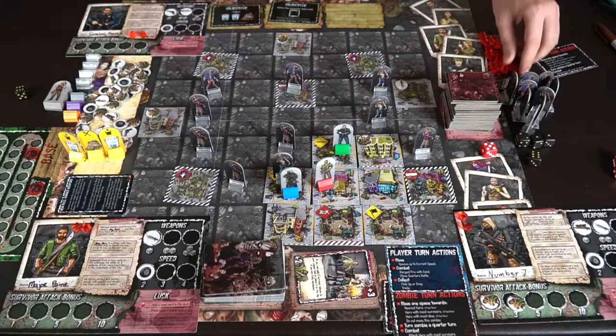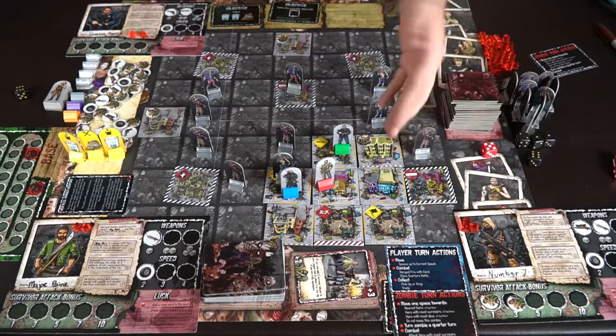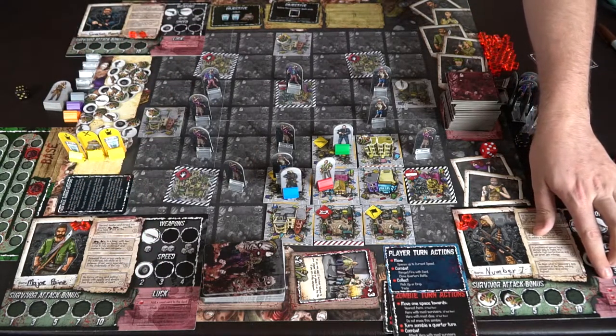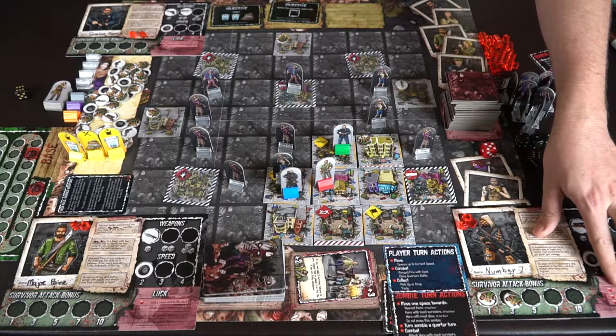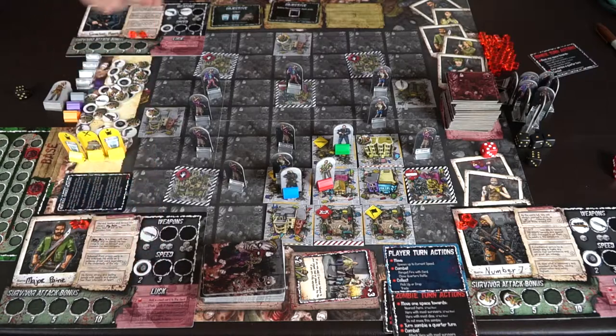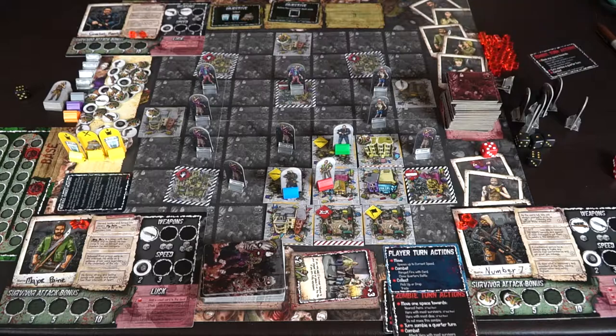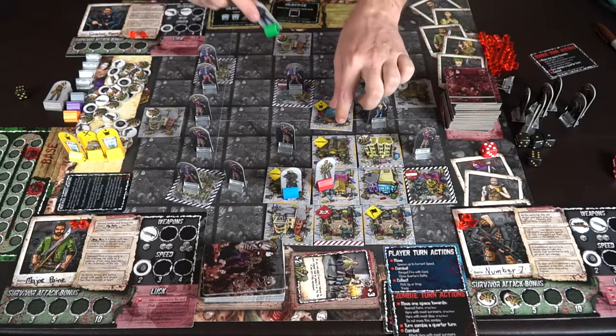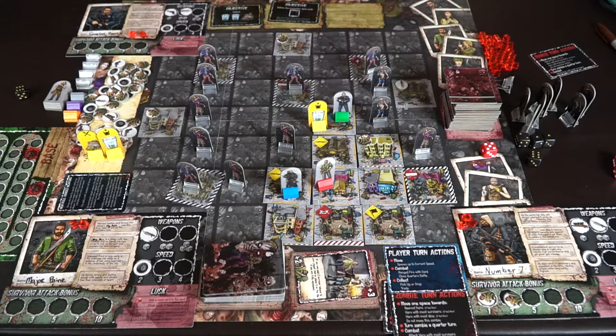Number Seven rolls two dice with no bonuses and gets eleven, beating nine — good, because otherwise you'd take damage. You also move the zombie fury tracker up after each encounter. He gains two survivor tokens, which give bonuses to rolls, and earns one luck for defeating the zombie. Luck is used for abilities — for example, spending two luck to add a used card back to the deck, pass through a barrier, or redraw rejected tiles.